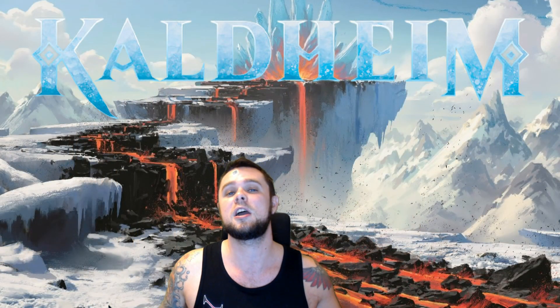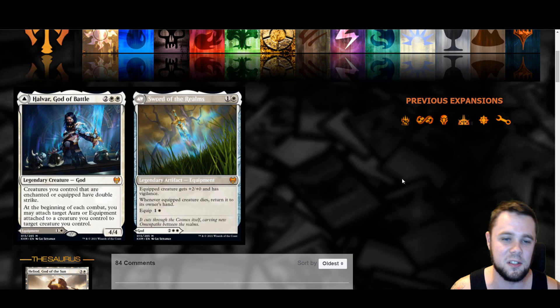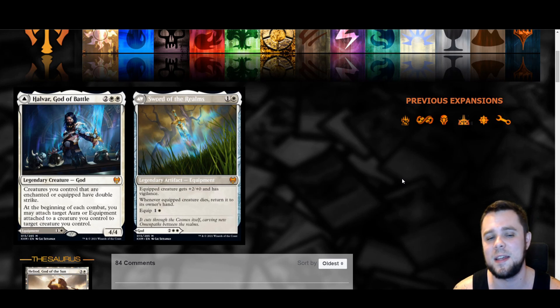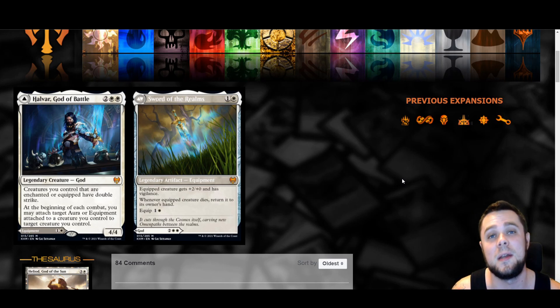The first card we're talking about is Halvar, God of Battle — a four mana four-four. Creatures you control that are enchanted or equipped have double strike. At the beginning of each combat you may attach target aura or equipment to a creature you control. The back half is a two mana sword: equipped creature gets plus two plus zero and has vigilance, and if the equipped creature dies, return it to its owner's hand. It's decent, and especially in decks that care about equipment and enchantment matters, giving them all double strike is really nice.